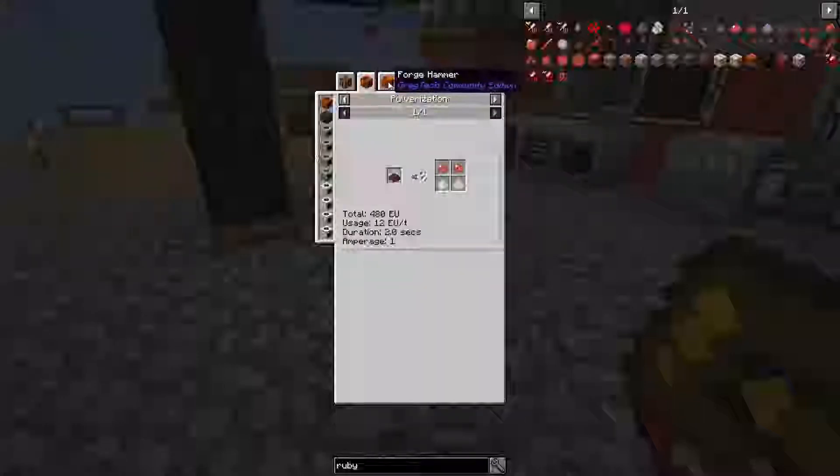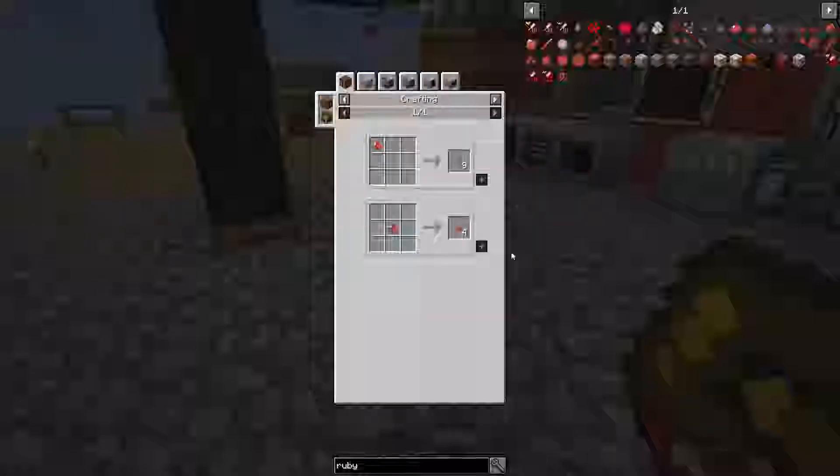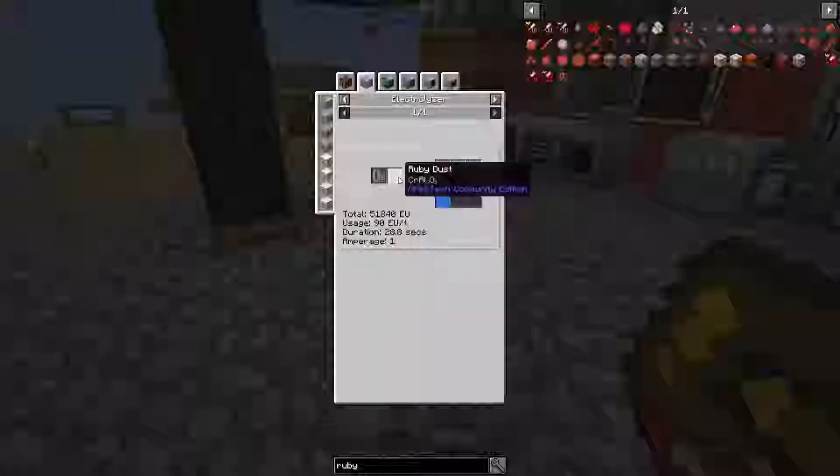I'll centrifuge the ore, then throw it in a forge hammer to get ruby dust, and then the ruby dust I can throw in an electrolyzer — for every six I'll get one chrome. So I'm basically trying to process this as much as I can to get as much chrome as possible.